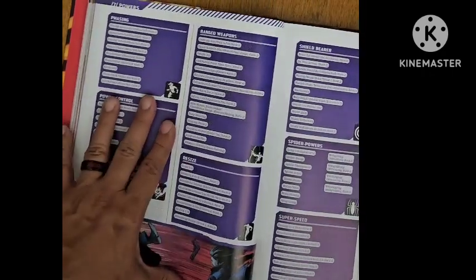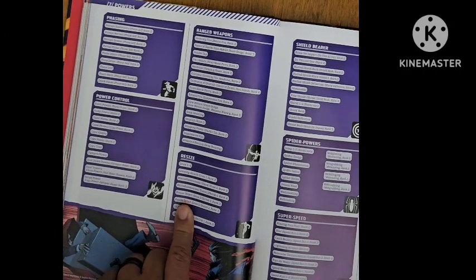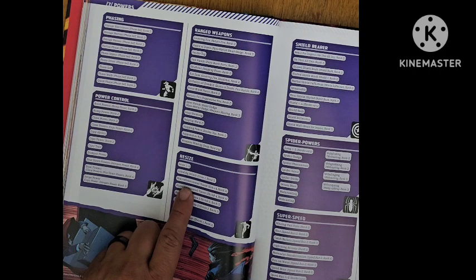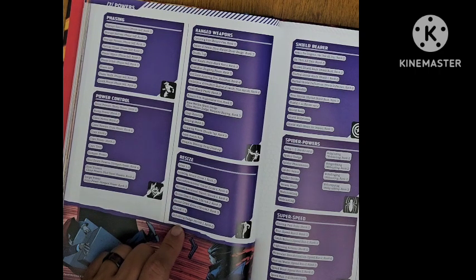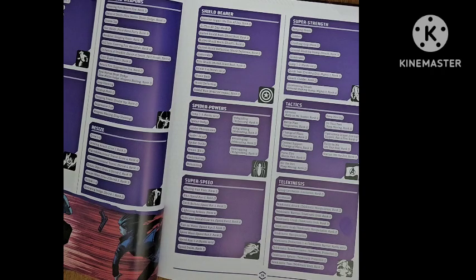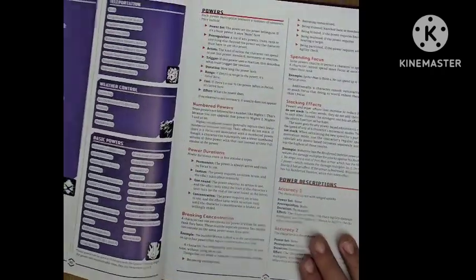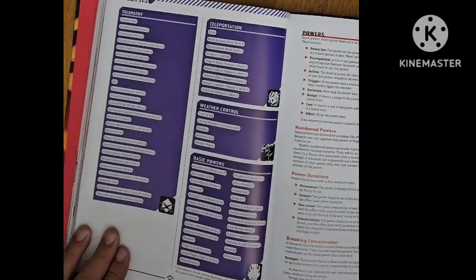Here you have some power sets in a chart showing all the powers within each power set. For resize, you've got grow, growing attack, macro-dimensional travel, micro-dimensional travel, resize object, resize other, shrink, and shrinking dodge. If you really look at them, you kind of start to think: why is some of this a power on its own? We'll get into that in a little bit.